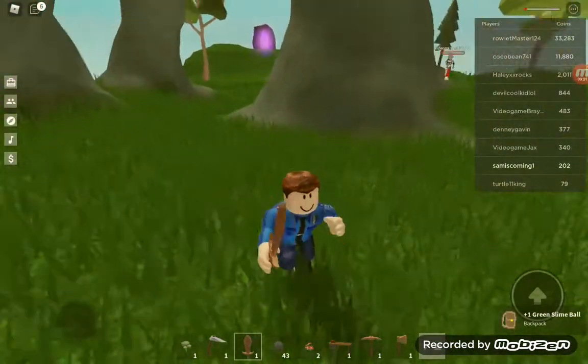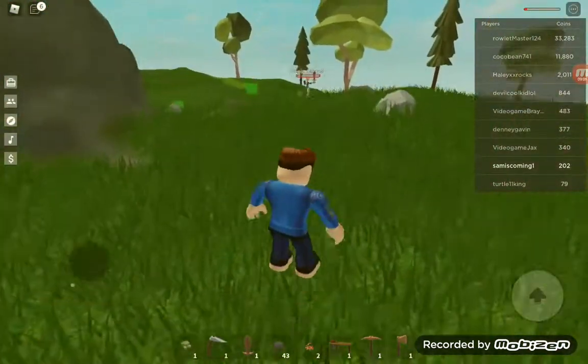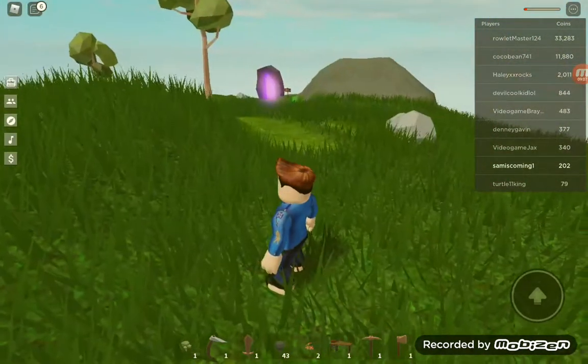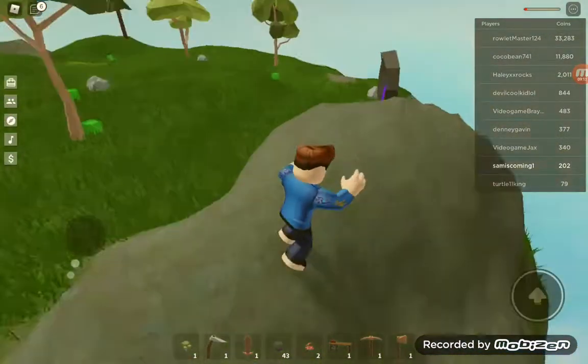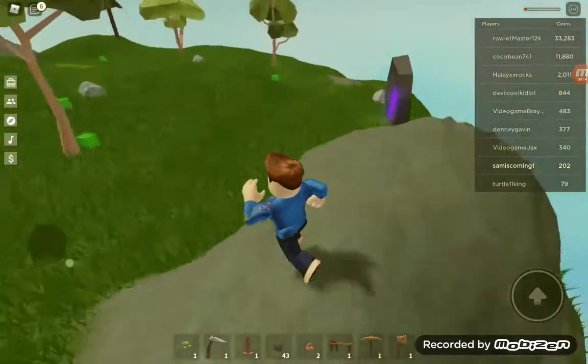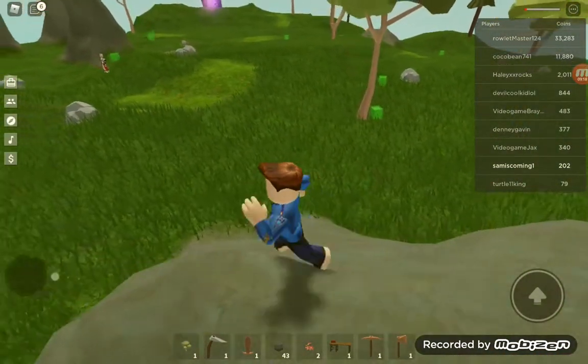My health is really low — chill on the slimes because I'm almost dead and I don't want to push it. I'm probably going to get some stone or iron stuff and then go visit that island.